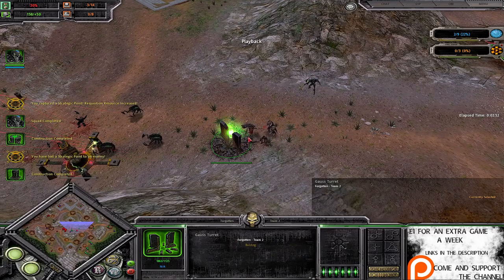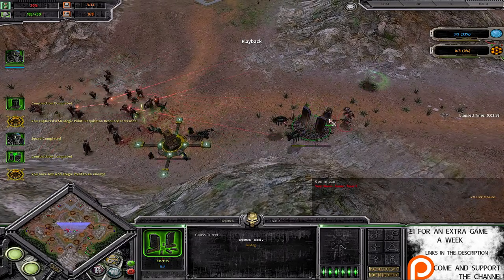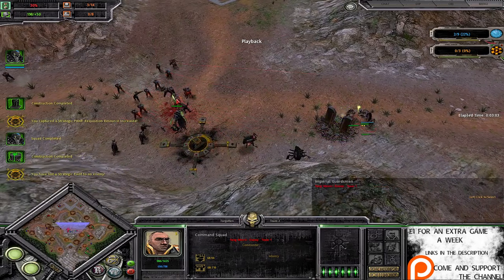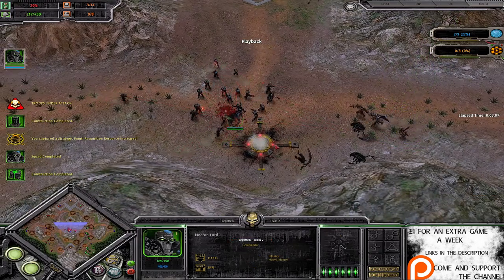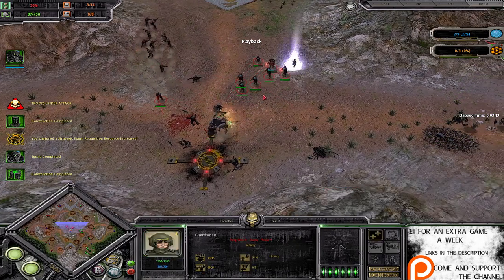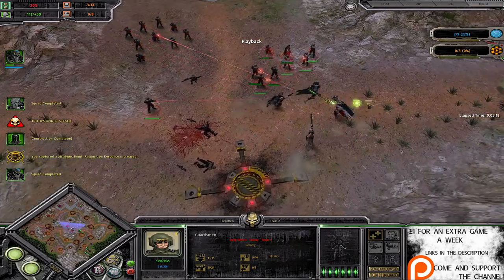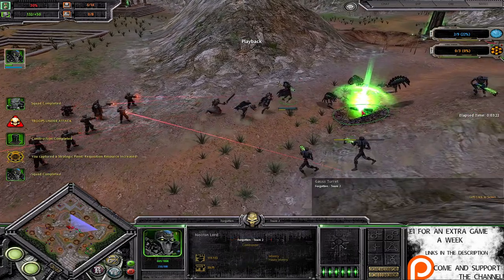Now looking at this Gauss Turret — to be fair, when you want to get a building down as quickly as possible, a Psyker isn't going to do it for you. You're going to have to get all the manly, barely-men out in there. These guys are tanking the damage from the Gauss Turret, whereas these Guardsmen are going about their wicked business. This Necron Lord — dear oh dear — just bouncing off the wall like some sort of squash ball. Got a Commissar with the Guardsmen over here as well, which is quite cool. Standing to attention, laspistol out.